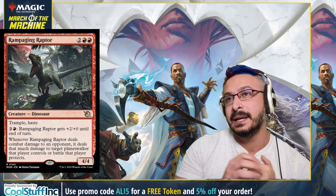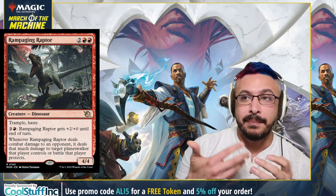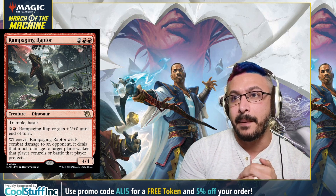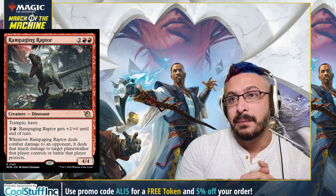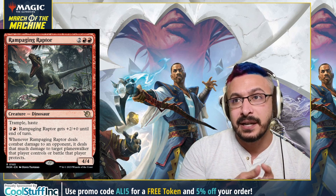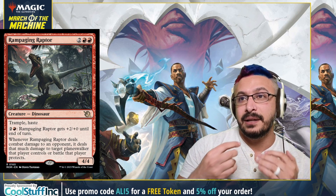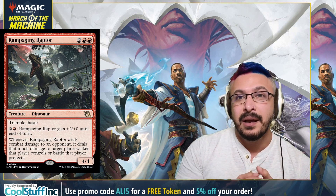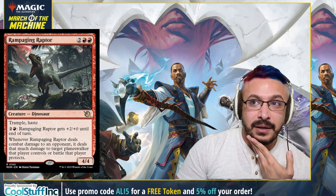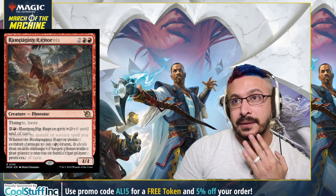Now the red cards. Coming in at number five we have Rampaging Raptor — four mana, trample, haste. You can pay three mana to pump it plus two plus zero until end of turn. The raptor reminds me of Questing Beast. Whenever it deals combat damage to an opponent, it does that much damage to a target planeswalker or battle the player controls. What's cool about this card is it helps you take on battles while also damaging the opponent or killing planeswalkers. A four-mana red card with trample and haste and that upside is going to be very good. The fact that you can play a battle and then flip it immediately really helps.